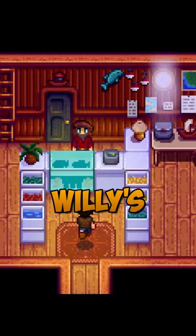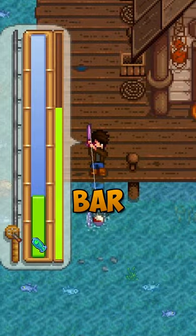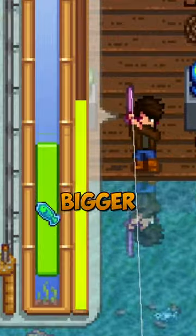Next, you'll want to head over to Willy's and buy the barbed hook, or make one of your own. This will keep the bar on top of the fish all the time. You can also eat some fishing food like trout soup or sea foam pudding to make your bar bigger.